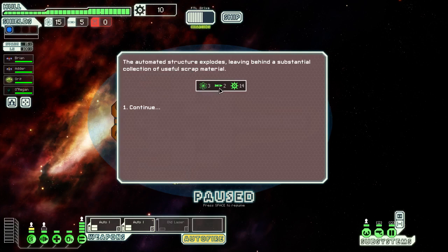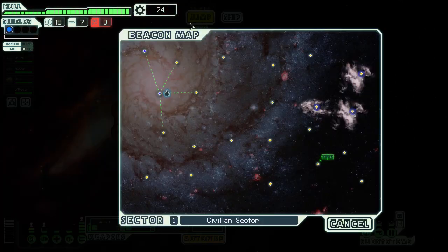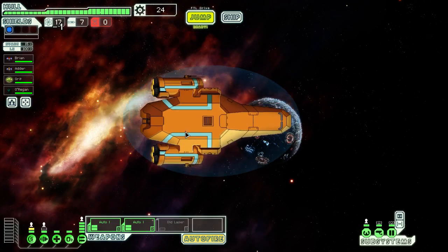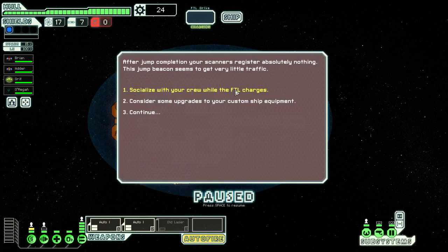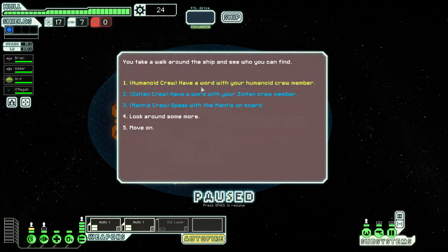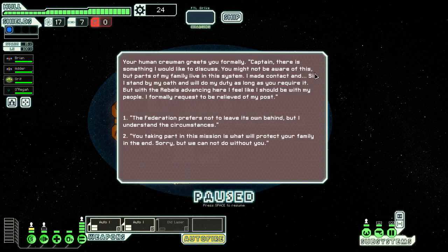We got three fuel, two missiles, and 14 scrap. Let's go to the next one — let's just try and go down here and see if we can find a store. Let's socialize with the crew. Speaking with the humanoids: the human crewman greets you formally, captain. There's something he would like to discuss — parts of his family live in this system. He wants to make contact, but stands by his oath. With the rebels advancing, he feels he should be with his family and formally requests to be relieved of his post.